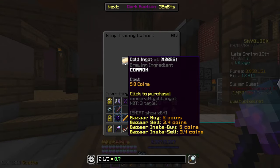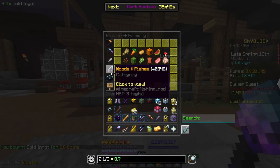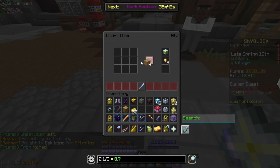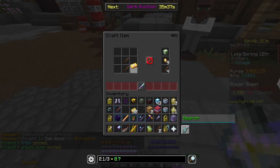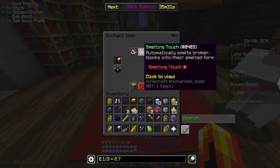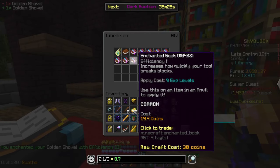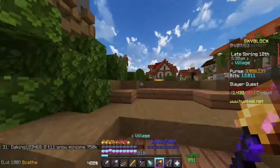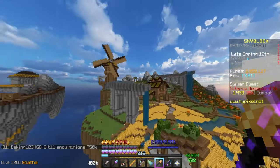Grab yourself a gold ingot and a couple of sticks to craft yourself an enchanted golden shovel. This golden shovel only needs to be efficiency five. If you come into the librarian's room there is an enchanting table which will allow you to get efficiency three, or alternatively you can speak to him and buy the efficiency books and combine them.